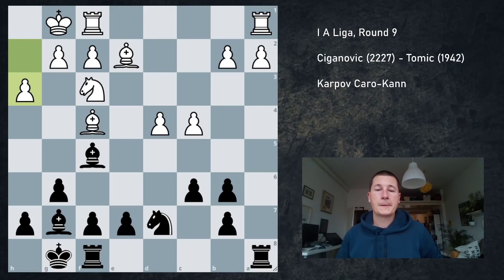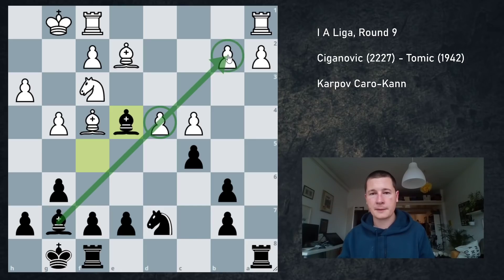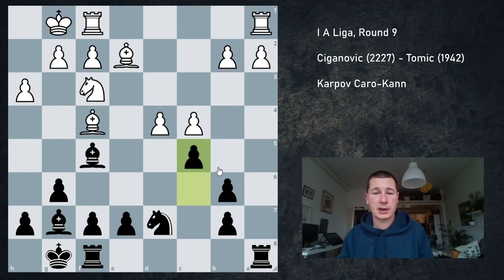Now there are two ways to play. I think I chose the wrong one. I don't think what I did was incorrect necessarily — the plan I went for is perfectly fine and it's the most common plan in this position. But I think c5 was objectively better. Of course he's not really threatening g4, because if g4 I can go Be4 and this seems great for me — two pawns are hanging. So after c5 he cannot play g4.